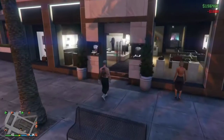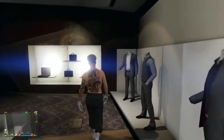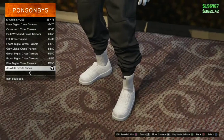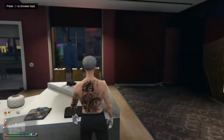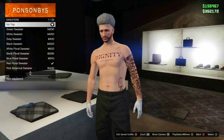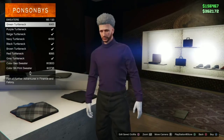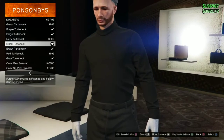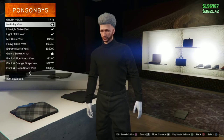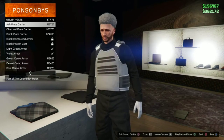For this glitch we're going to be using the black joggers — if you don't have that, check the description for how to get it. First, go to the shoe section in the clothing shop and go to number 25, which is white sport shoes. Then go to tops, sweaters, and go to number 69 which is the black turtleneck. Then go back once, go down to utility vest, and equip the ice plate carrier which is number 50.